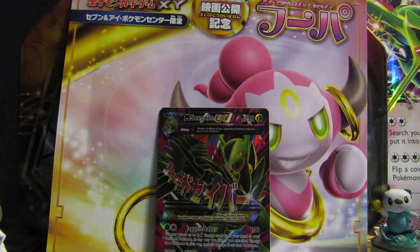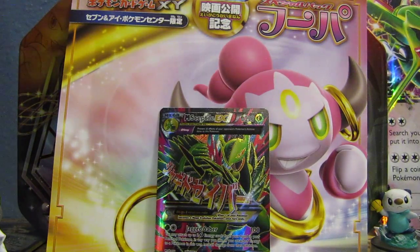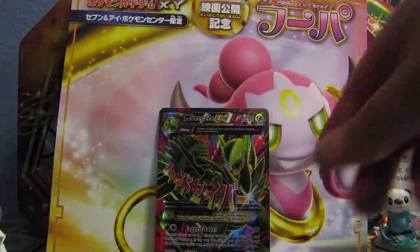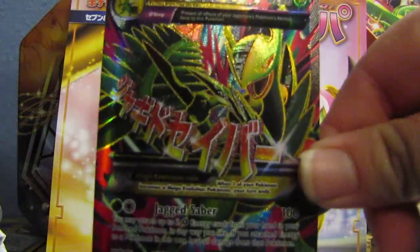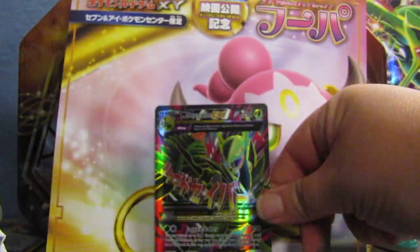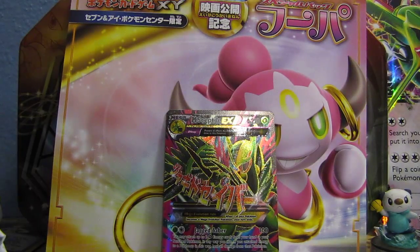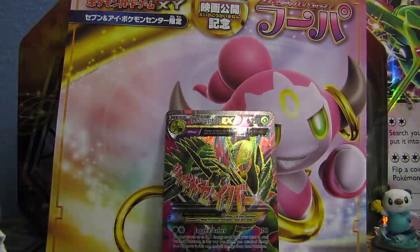Oh my god, you stupid fly, get out of here. Not one of the greatest pulls that I really wanted to get out of the set, but let me put some more light on. Look at how beautiful that full art Sceptile is. Like I said, not the full art I'm looking for — the one I'm kind of looking for is a Lugia. Lugia is one of my favorites.